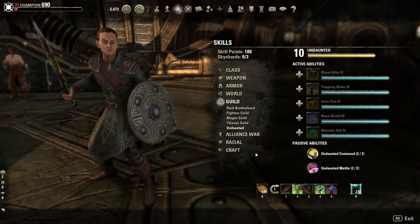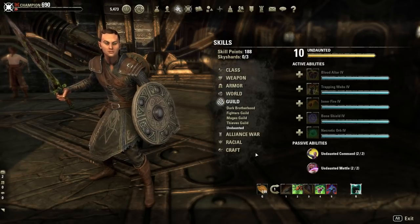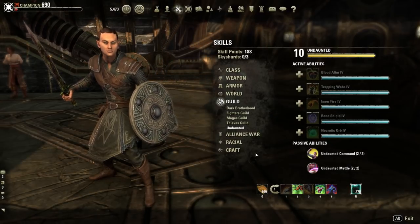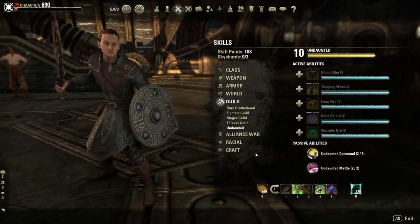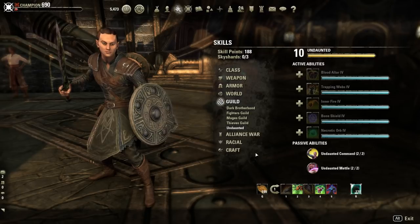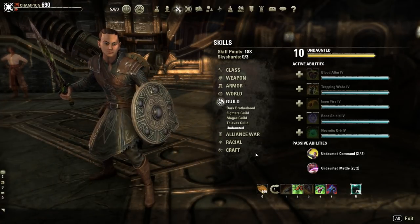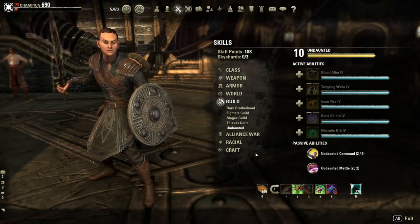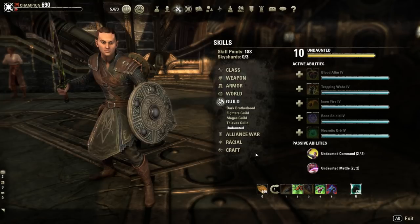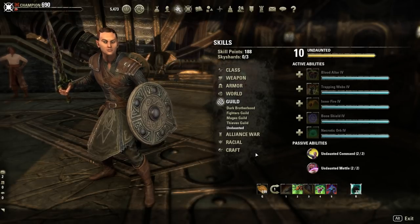I honestly play this on live right now with the Ranger set, and I love it — I think it's a blast. I can do dolmens and solo them, solo world bosses, public dungeons, delves, some dungeons — not all of them, but some. It just works out really well. You're not a tank, you're a DPS. But you're a survivable DPS — not a heavy DPS, a smart DPS. You're playing to be survivable, and using sword and board is the best option for this. I've tried dual wield — doesn't work. Two-handed — doesn't work. Sword and board with a bow is the best combination for this build.